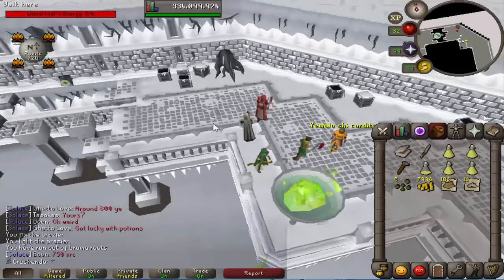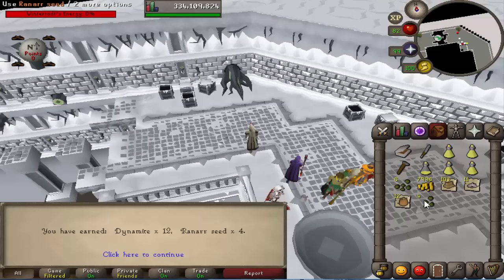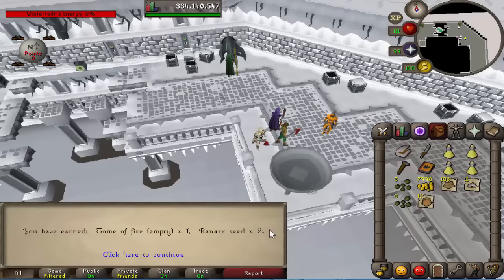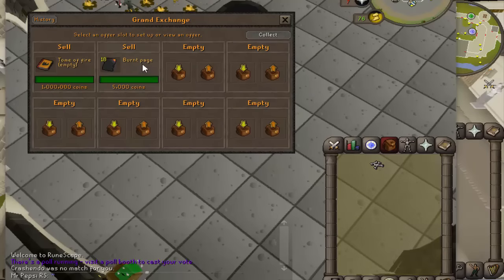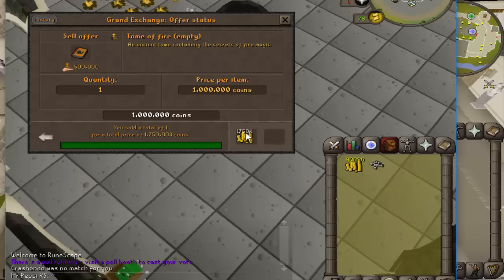We're about to end round 5 and we get our supply crate, which holds 4 ranarr seeds and 12 dynamite. And we also get 2 ranarr seeds and a Tome of Fire! The pages sold for about 5k each, and the Tome of Fire sold for 1.75 mil.